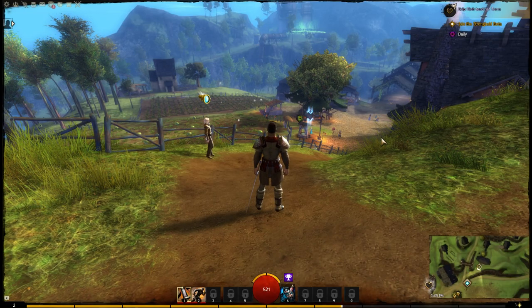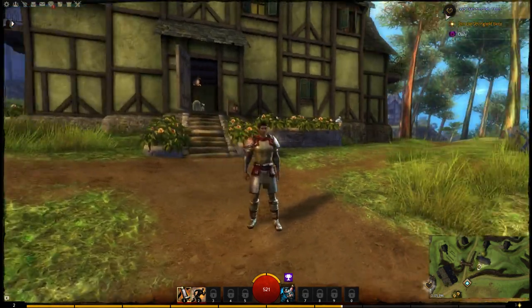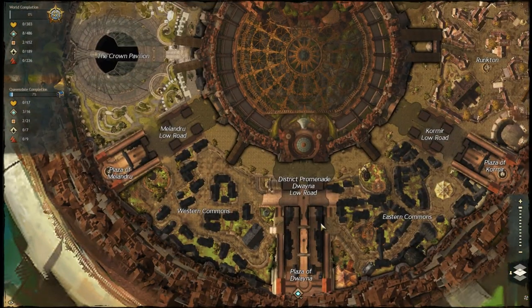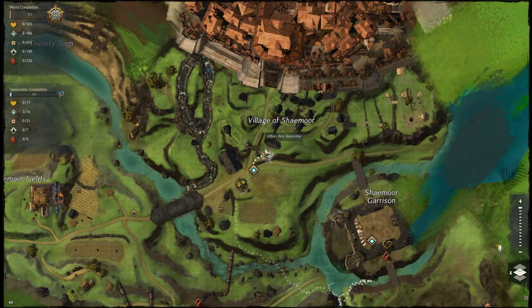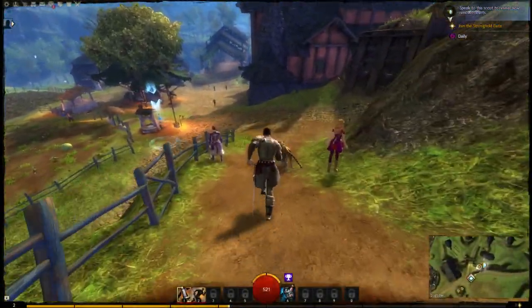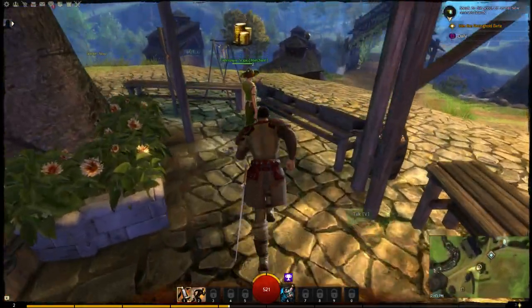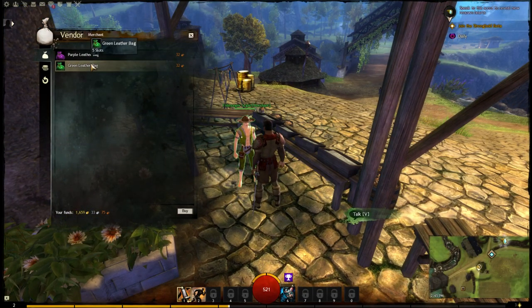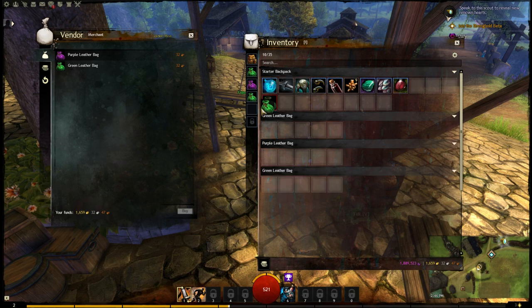Once you come out of that story instance you'll be in a level 1 to 15 zone — a newbie starter area near the capital city of the race you chose. There are five different starting areas; I picked human so I'm near Divinity's Reach. My first tip is to look for vendors on your map with little coin symbols near your spawn point. Those vendors sell bags. You might not have the coin right away, but after doing a couple of events you can buy them, giving you more inventory space and fewer trips back to town.